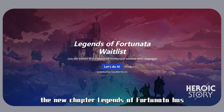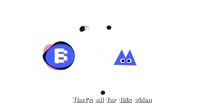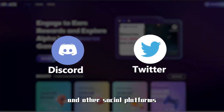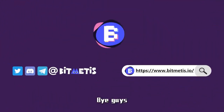Right now, the new chapter Legends of Fortunata has opened the waitlist application for everyone — just make sure you're on that list. That's all for today's video. For more details, you can browse our website or join our Discord community and other social platforms. For business collaboration, please contact business at bitmétis.io. See you in the next video — bye!